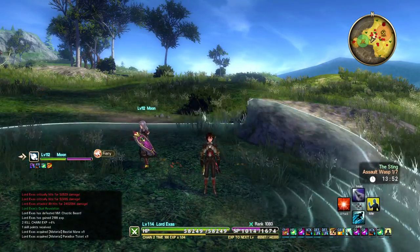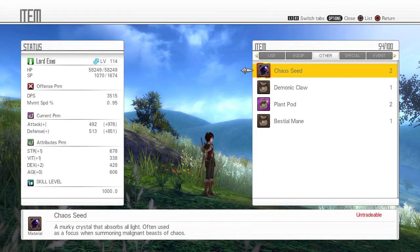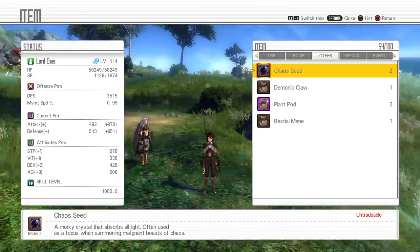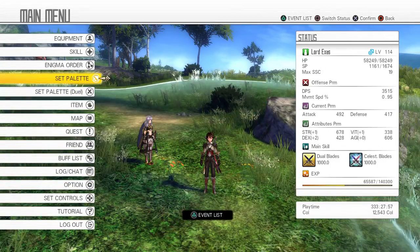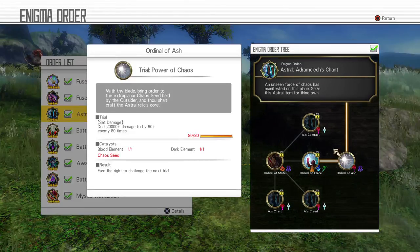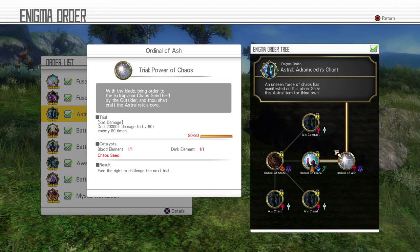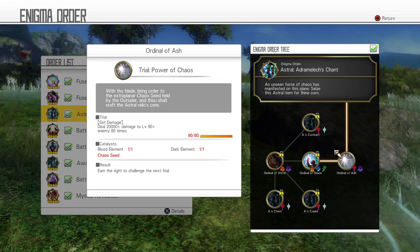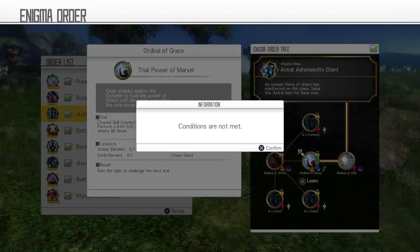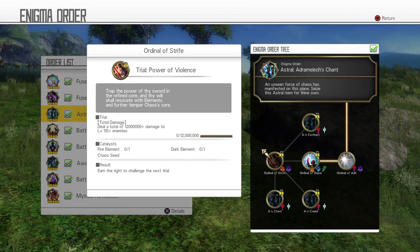I did not get any chaos seeds during this whole thing. As for what they look like — since I've had people ask me that too — they're a unique item, not a bag or an ore-looking thing. It's that. And what the chaos seeds are used for are the new armor sets. They are enigma orders, and they are some of the easier ones — they're not going to take too much time. Basically, do the enigma order like you have been, then have a chaos seed, click on it when it's ready, it'll bring up your bag, use the chaos seed, and move on to the next one.